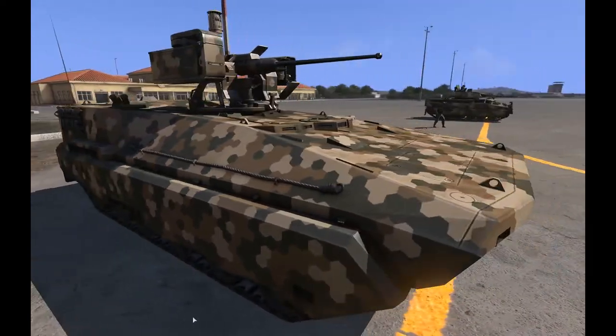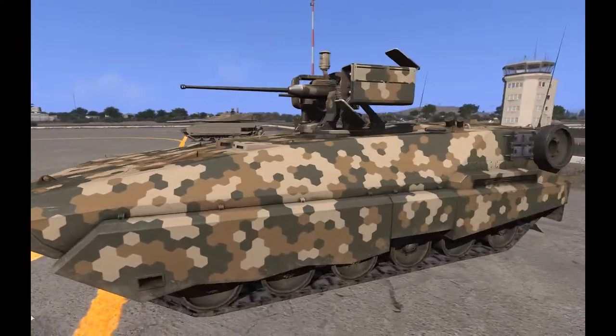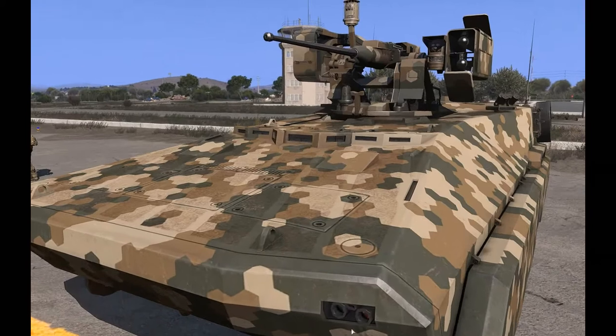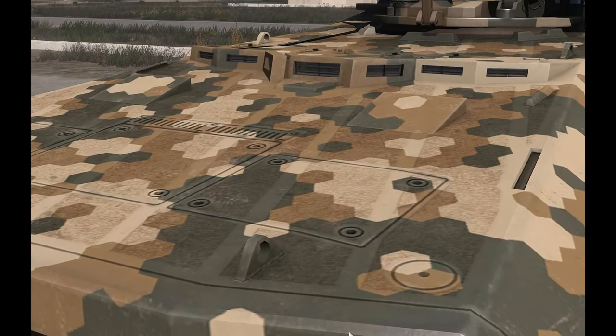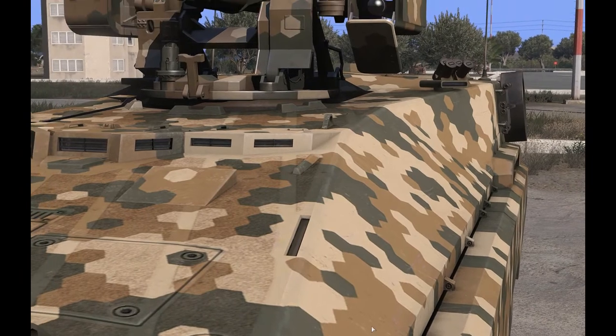Then we have the C-SAT vehicle camo. You can see the hexagon pattern going on there, and that's the same with all of their vehicles. If you see that hexagon camo anywhere, you know that's C-SAT — so that's another really easy one to remember.